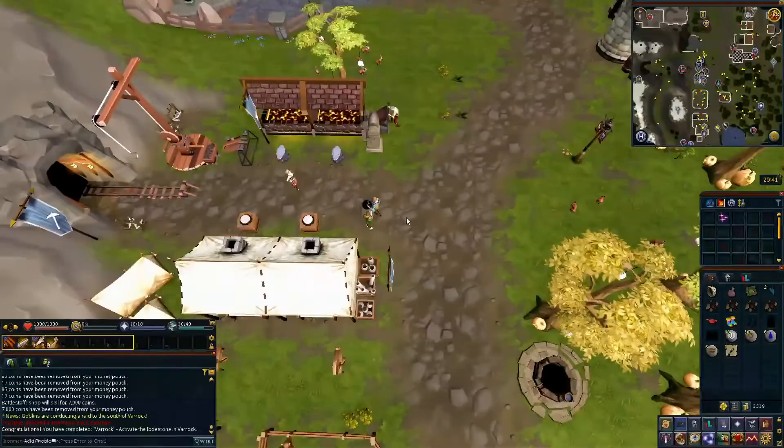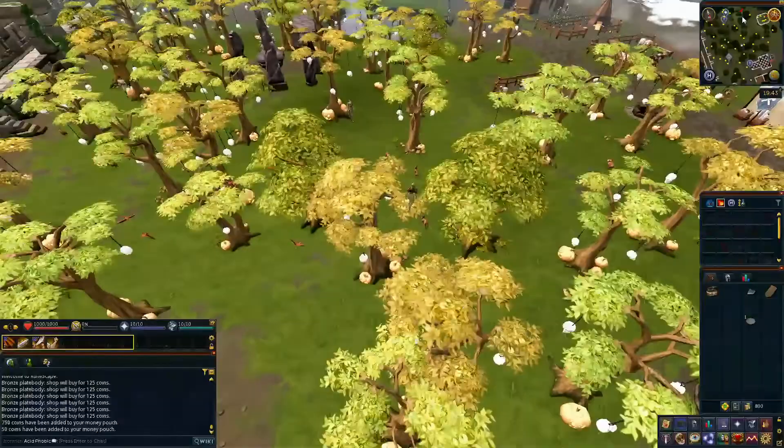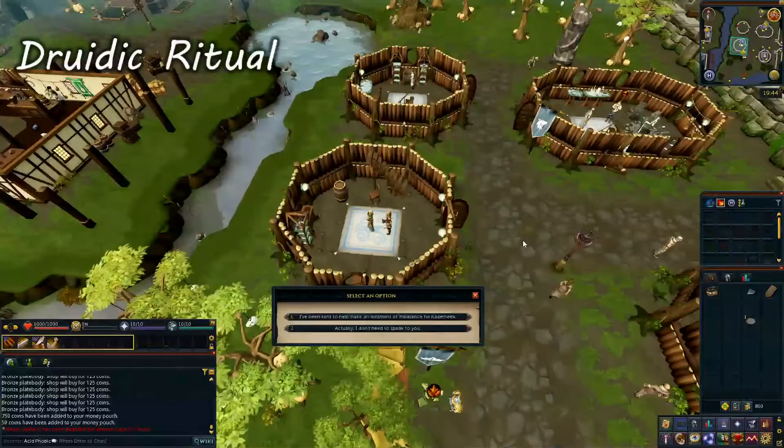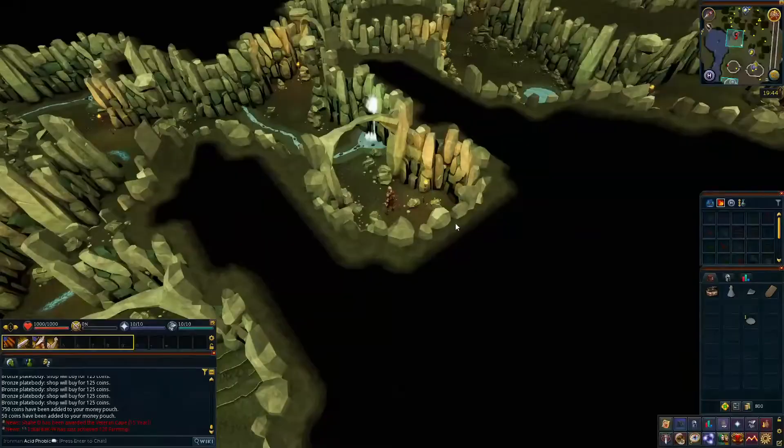After you have sold your stuff, buy a rope from the shop just outside the Burthorpe mine. Head south to the Druidic Circle and speak to Kaqemeex to start the Druidic Ritual quest. Continue heading south until you reach the third house where you will speak to Sanfew — select option 1 and he will tell you the list of things you need for the quest. Head north into the cave entrance and head south to the end of the cave.